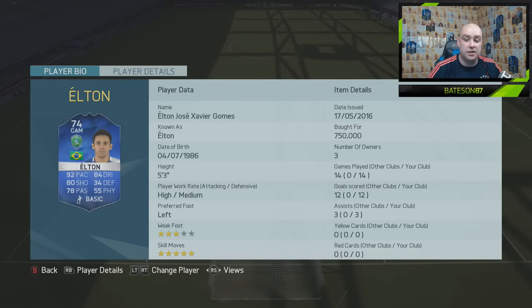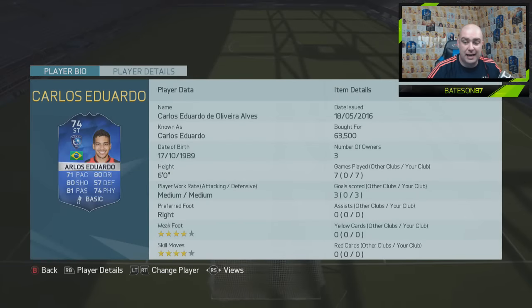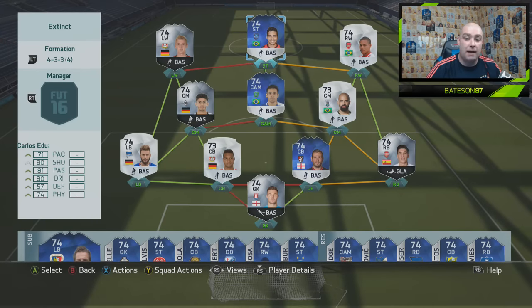If you look at Elton's record, guys: 14 games, 12 goals, 3 assists — not that bad. Eduardo: seven games, 3 goals, not bad either. Two pretty good team of the season Brazilians. So with this team, we're not going to try and force it to Wellington Silva because we know what damage he can do, which is pretty nothing. But hopefully we do get a decent goal from him.